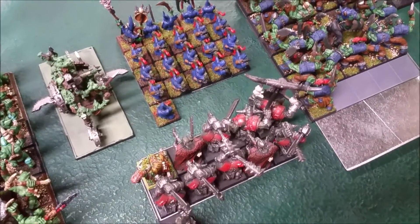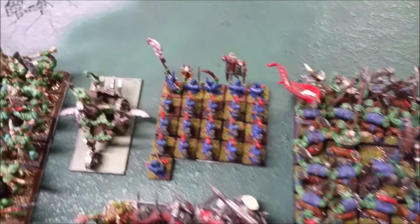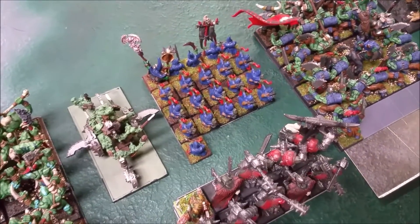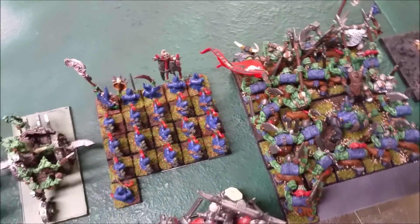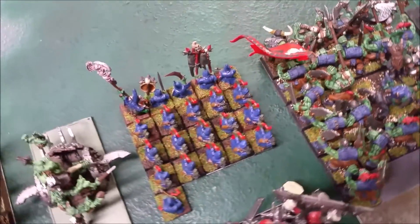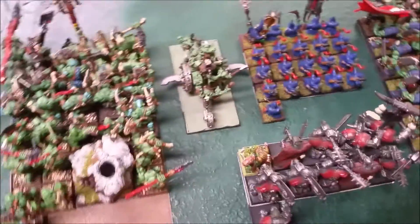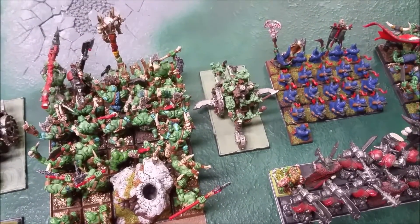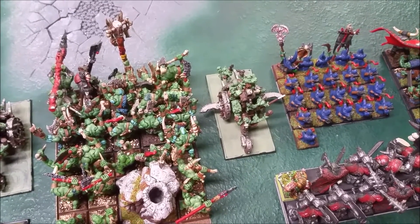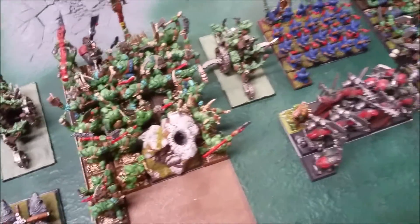I've got my 20 night goblins with my level 1 who is path of shadows — he's got the dispel scroll, talisman of lesser shielding, and power mushrooms. Over here we got a scrap wagon with plus one strength and pursuit mode, which makes his pursuit steady so instead of going random direction.